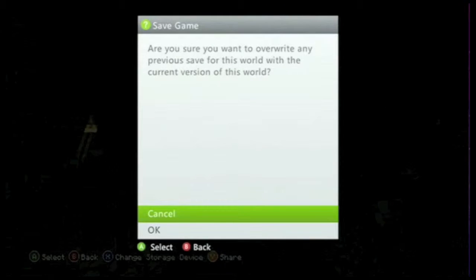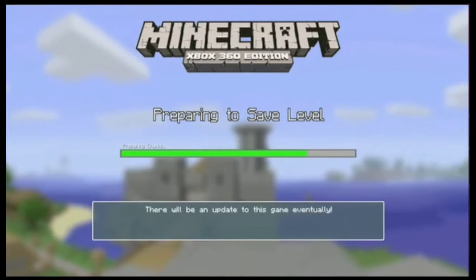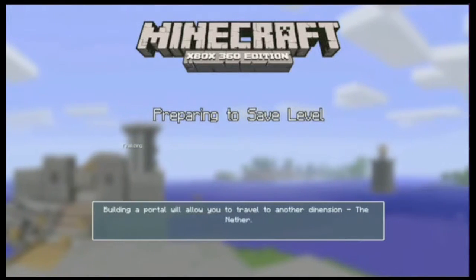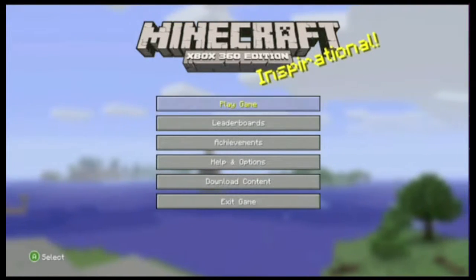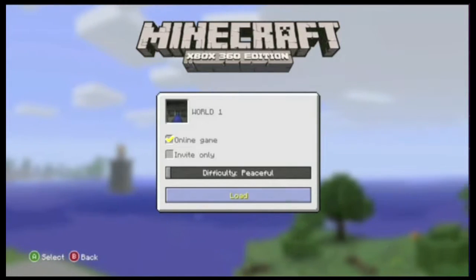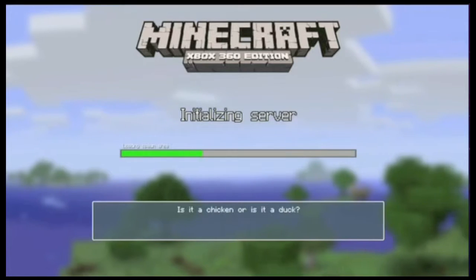I'll save my game so I can show you — I'll exit and save, then change it to normal or easy mode. I usually play on easy just because I enjoy it more. I seem to die less, which is awesome. Usually when I play with other people I bump it up to normal, but usually I'm by myself.